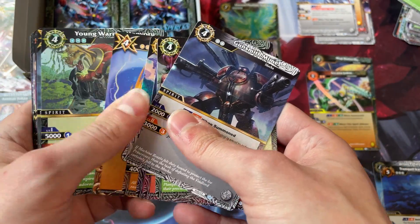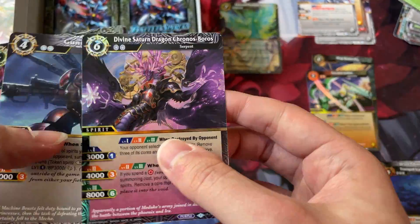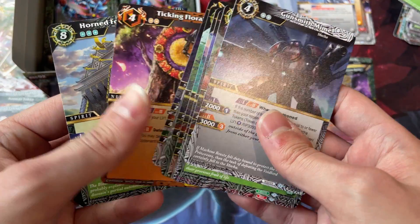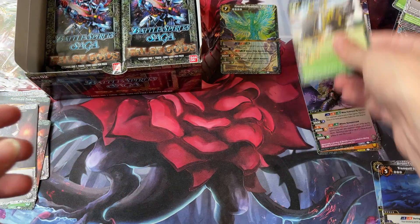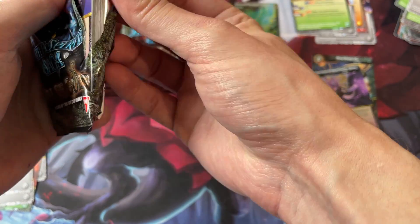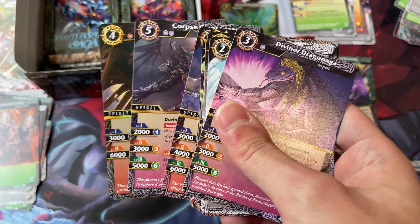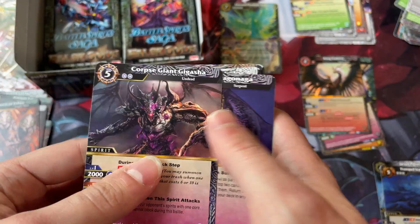There are a couple of things about this set that really bring it down for me from being actually exciting. That's a foil rare — Kronos Boros. Interesting card, but I don't know if it's going to be good enough to see play. And then a regular rare was Elasmith. Foil rare King Vulture — meh, another rare that's kind of meh.